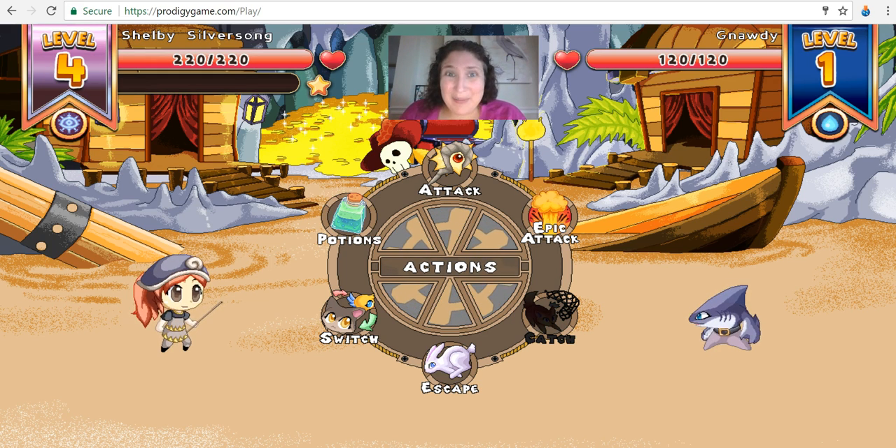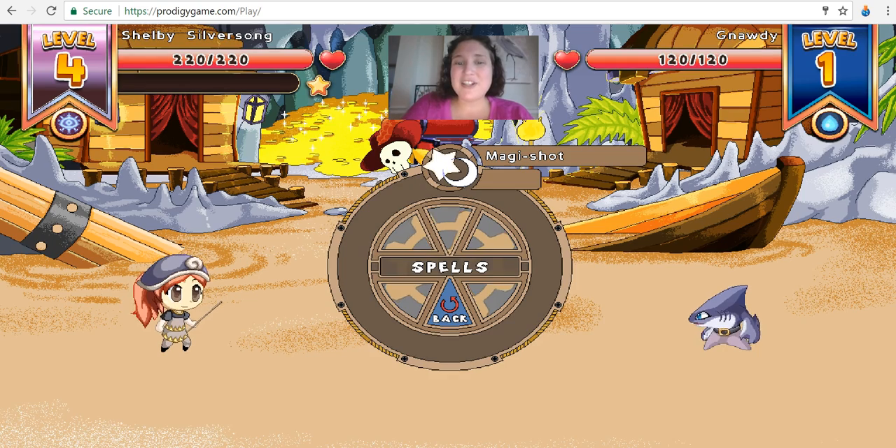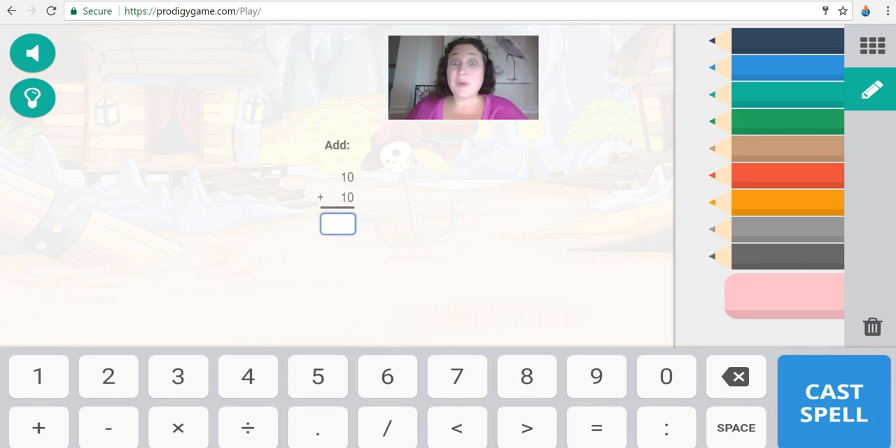Hey, I am in Barnacle Cove and I am on a quest for Captain Eve, trying to defeat two naughties doing some first grade questions. Magic shot coming up — we're going to add 10 plus 10. You will see this if you watch another video; I had the same question. Unfortunately, it's a glitch with Prodigy games — sometimes the same questions cycle through if you don't have a teacher who programs what questions come. So if it happens, don't worry about it.